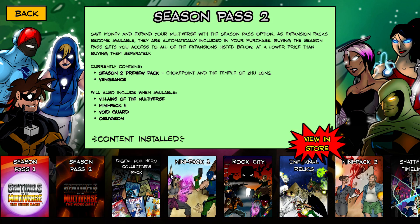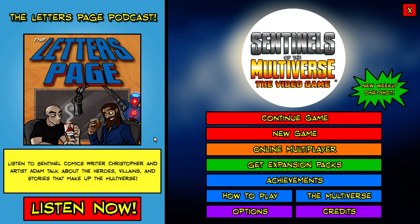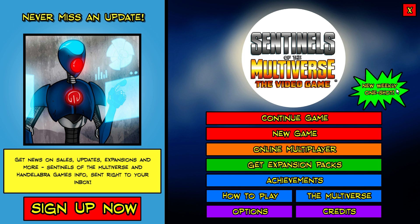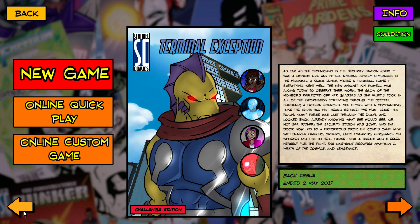You can get season passes to get a bunch of content as it gets released, so your final cost may vary depending on exactly how much content you want. There's a multiplayer mode where you can quickly connect, choose a hero you want to play, and jump in. There are also weekly one-shots that have a specific villain and a specific set of heroes, adding a little more flavor text to the story.